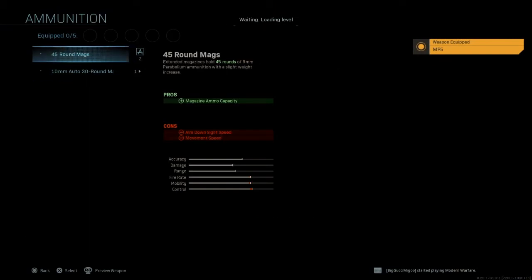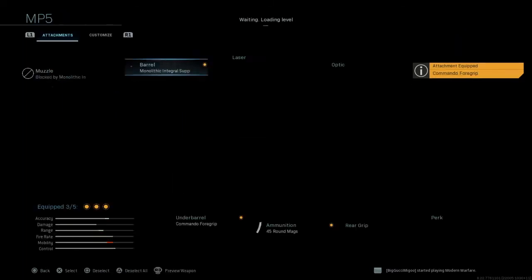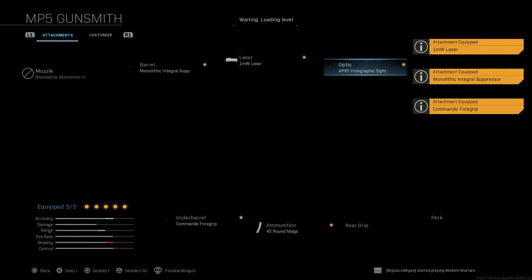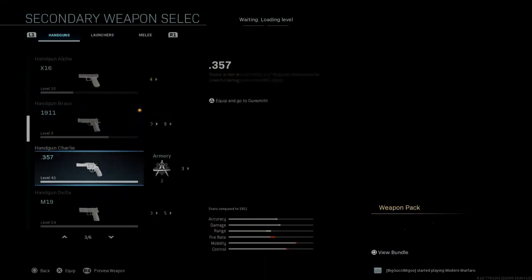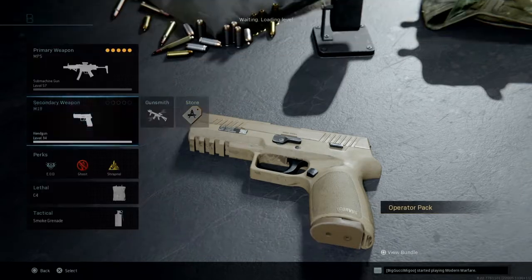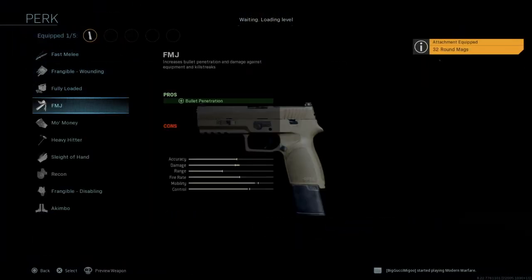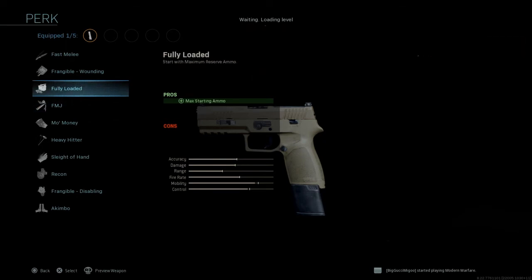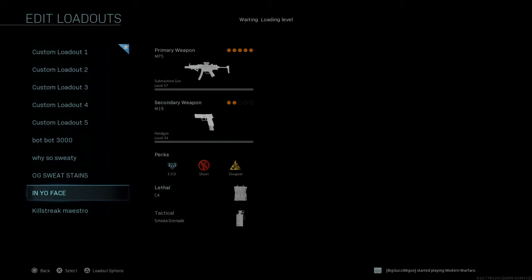Let's go with the MP5 because it has the highest 9mm mag — right now we have a 45-round mag with random attachments. What you want to do is find a 9mm pistol: the Renetti or M19. We're going with the M19 because it also has an 83-round mag, the highest pistol mag for 9mm. Put on Fully Loaded, and that's how you set up your class — perks don't really matter. Basically you'll have more ammo.